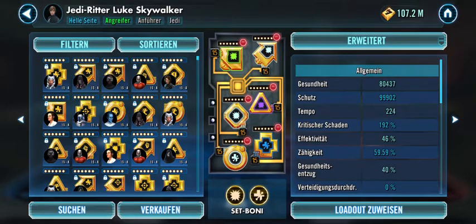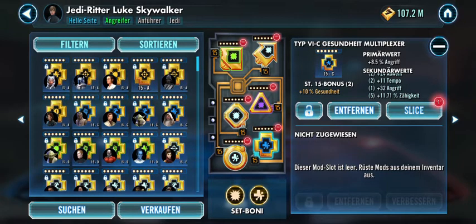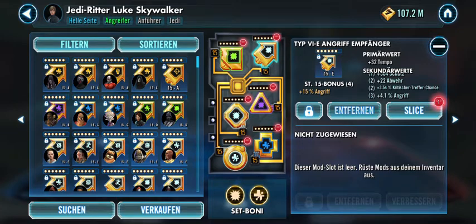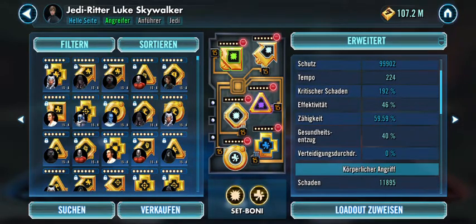For JKL: again the standard ones — protection circle, offense cross, critical damage triangle, and speed on the arrow — giving 80k health, almost 100k protection, 224 speed, and almost 12k damage.